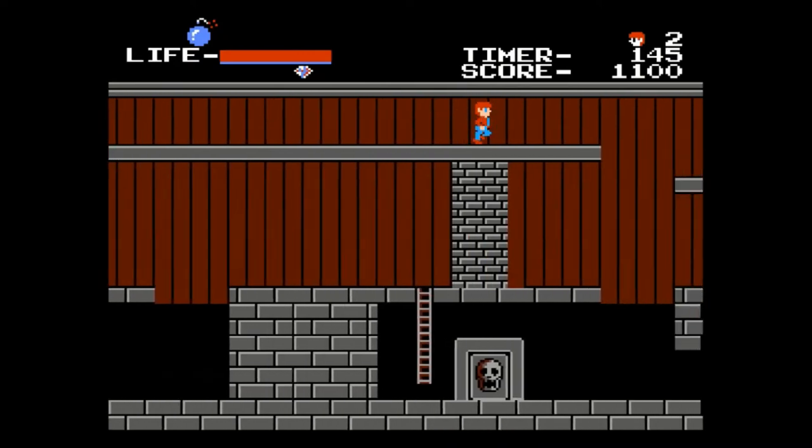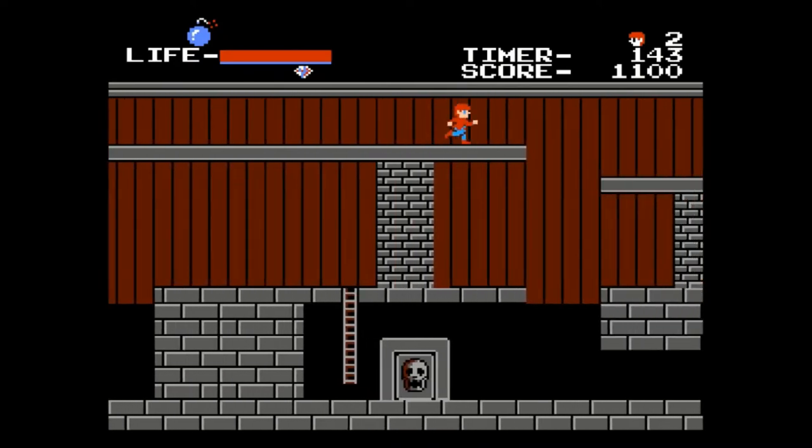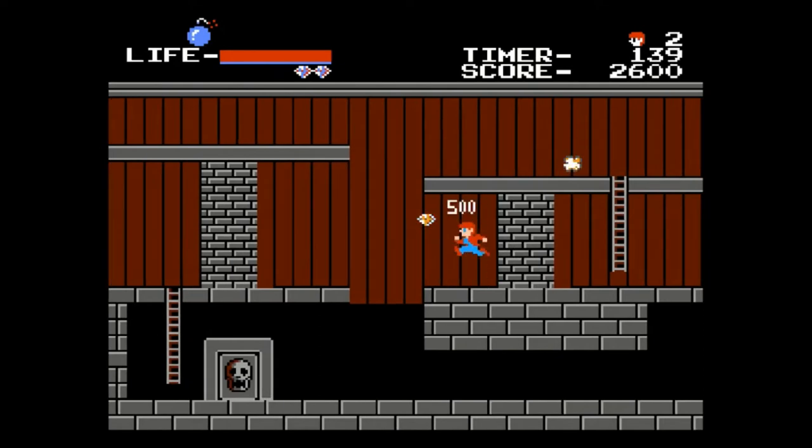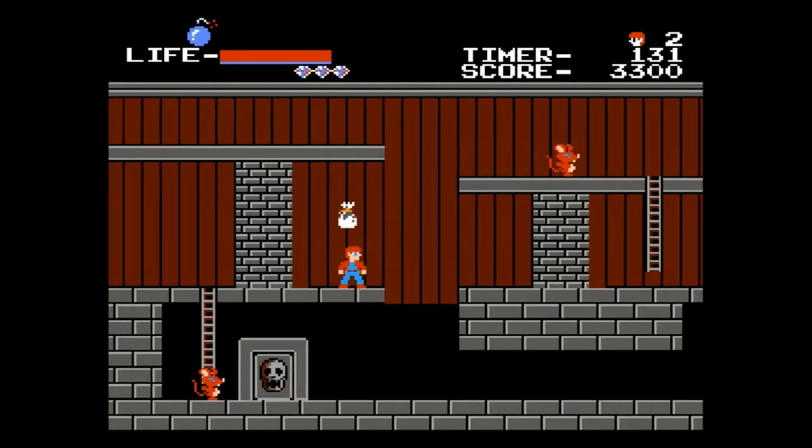If there just so happens to be a hidden diamond, holding kick down is kind of a hack to get it. There are a couple hidden down here, so just hold it down and you'll get it. So look at the top of the screen — that's a fire suit. That'll help us out for the next level where there's fire that tries to get us.